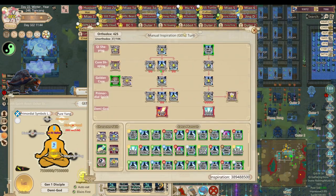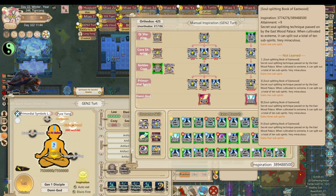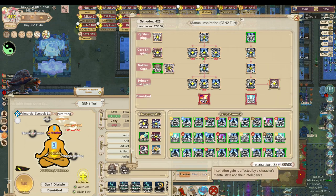I noticed that on this demigod I haven't learned the manual 'Soul Splitting Book of Eastwood,' which is a law-exclusive manual for primordial symbols cultivators. That could give me a total of nine extra soldiers — two plus three is five, plus four is nine. Everyone has the ability to get the tier-one manual giving one, so that's nine extra. But I want to be greedy and get more inspiration since I'm at 389 million — I'd rather have as much inspiration as I can from these tribulations.